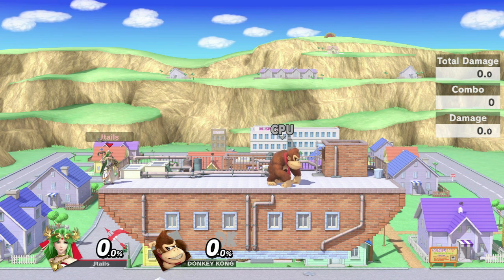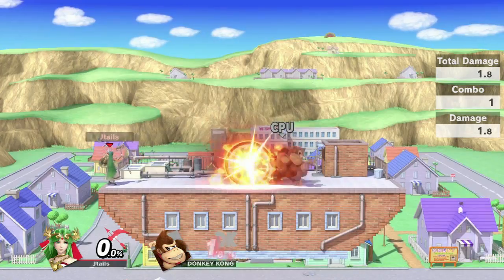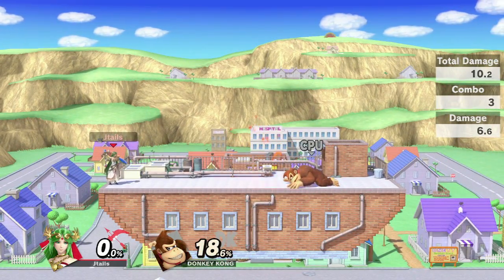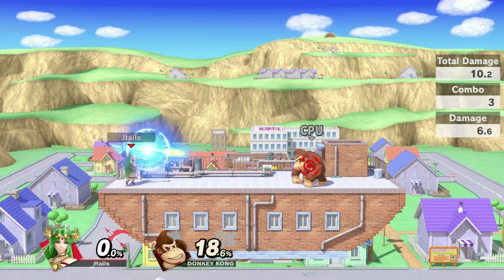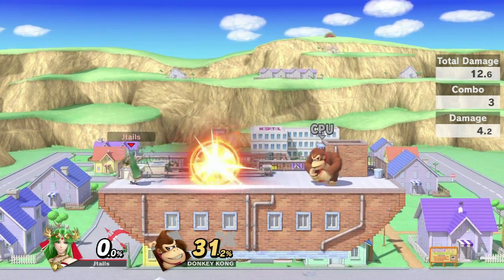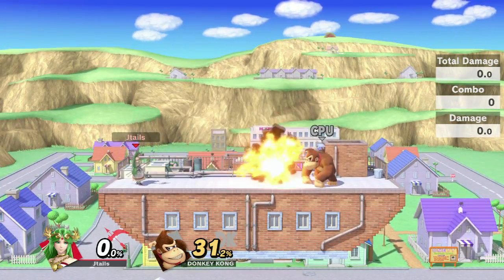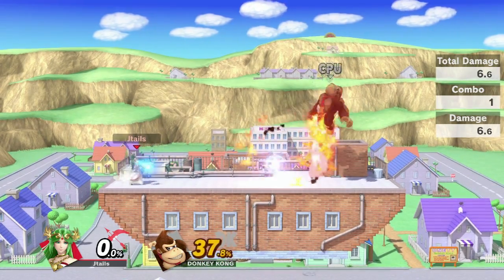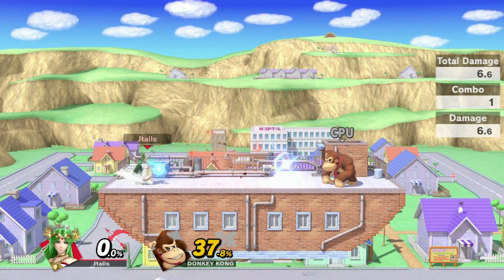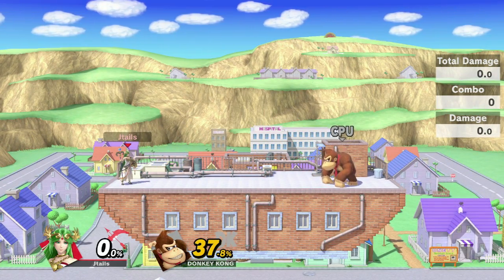Keep in mind that Explosive Flame has two distances. Forward and B simultaneously gives you the far one. Holding forward and pressing B gives you the close one. Those are the only two distances this move has, so don't forget about that and make sure you use both when needed.